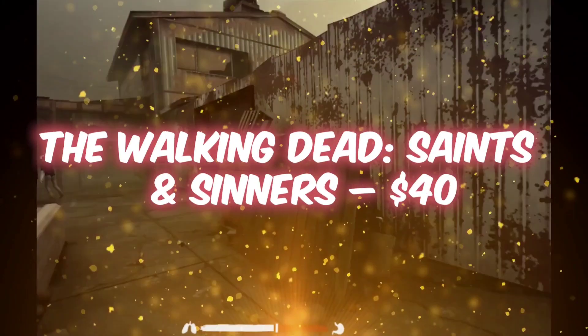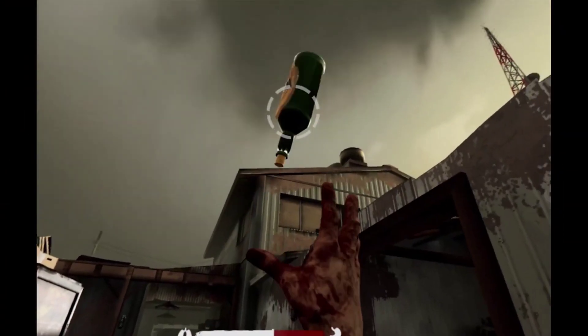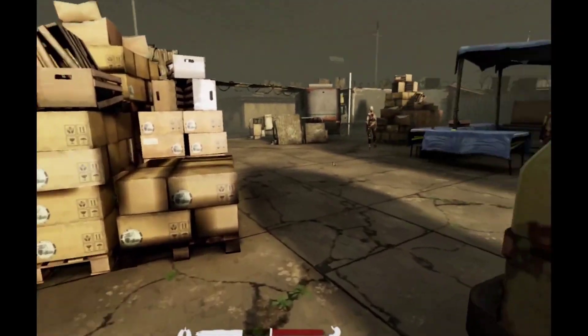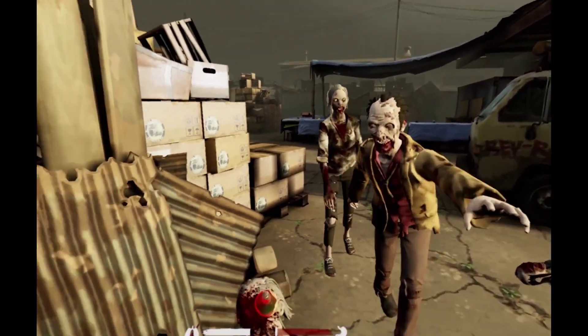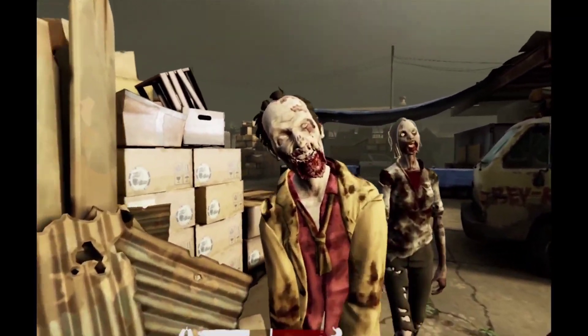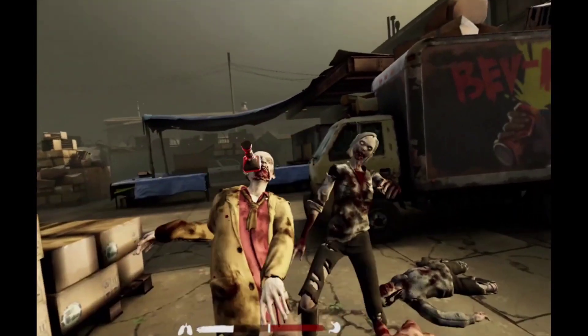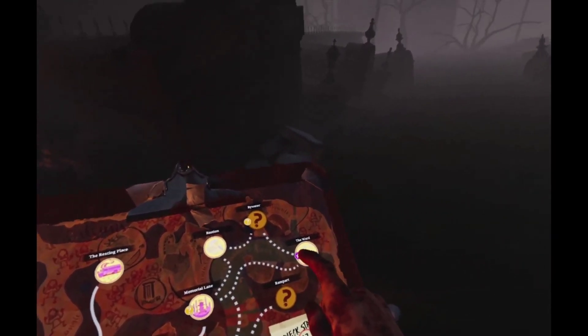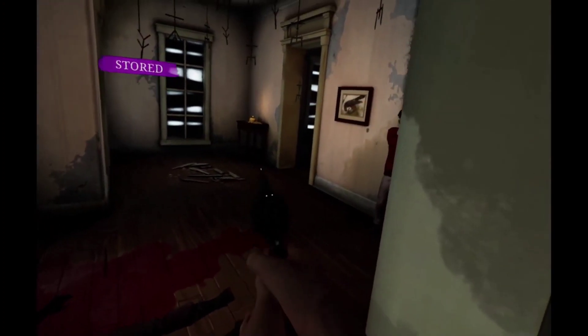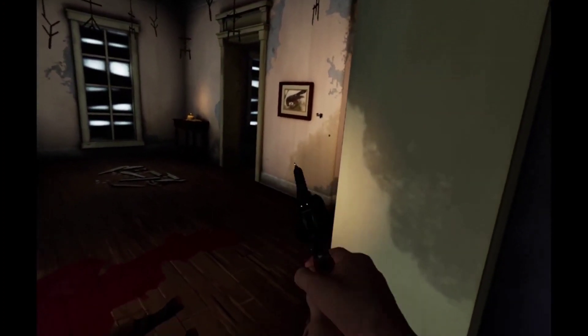The Walking Dead: Saints and Sinners, $40. The Walking Dead: Saints and Sinners is one of the best Quest games, bar none. It throws the user headlong into post-apocalyptic New Orleans, take on rival gangs, kill walkers with a gun or sword, and run in hopes of getting back to base before the sun sets and you are attacked by the living dead. It's not an open world, but you'll probably forget that considering how large and detailed the custom levels are.